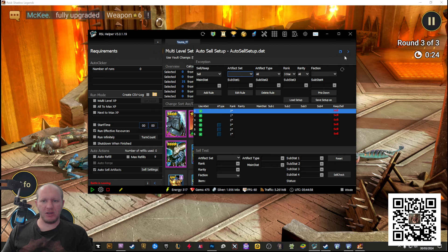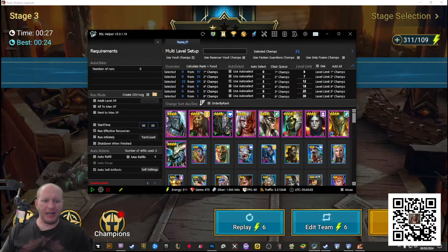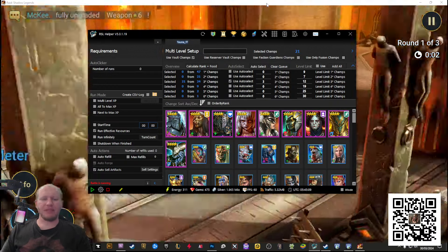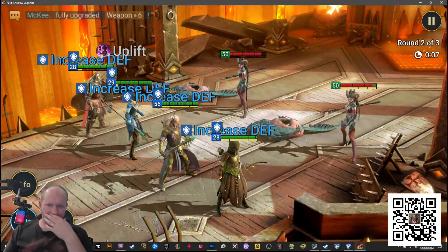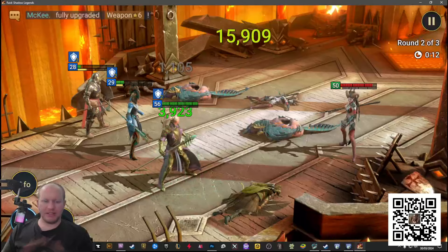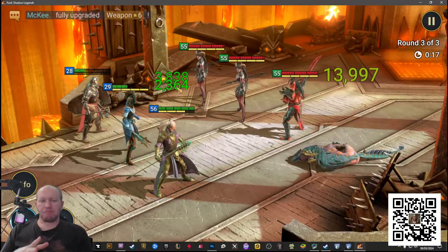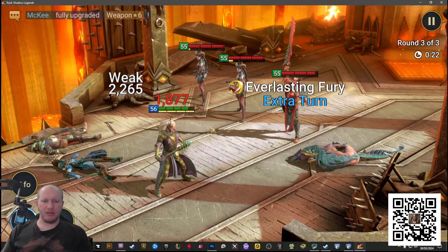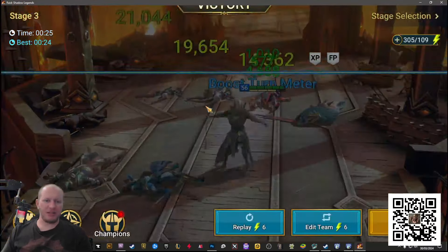This is our inventory tab — essentially all of your artifacts. For some reason I've got a five-star defense shield that is gray, which is pretty useless. You can go through and level stuff up, or you can filter by main stat. For example, I want to see all my main stat speed boots, I can select them all and level them all up. You can also use it to sell things — say I want to sell anything that is chest with main stat HP. I can filter to HP, select them all, and sell them all. It just makes it so much easier.